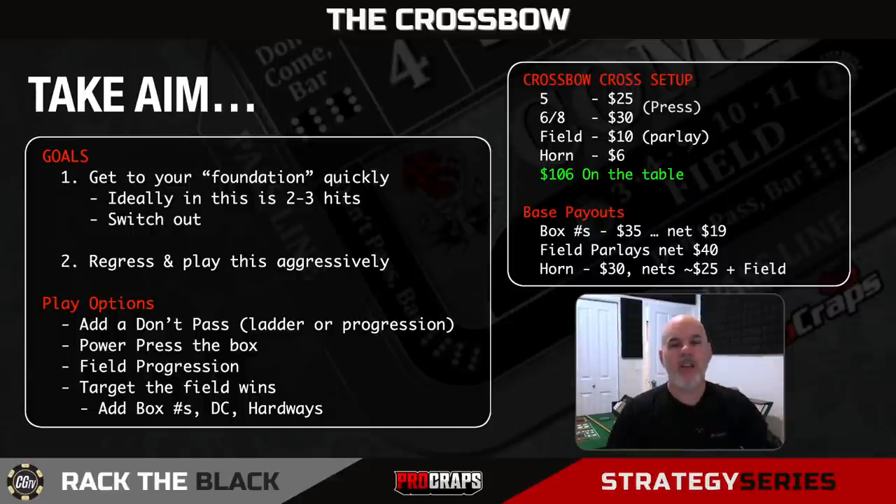The box numbers we're going to press. Because you're going to net $19 out of your box wins—you're going to win $35, replace your field, replace the $6 in the horn that you lose—with that $19 we're going to reinvest it. We're going to put $5 additionally on the five to bring it to $30. We're going to put $6 each on the six and the eight to bring them both up to $36. That makes both those win amounts more on the box for the next hit. You're racking a little tiny bit, which is fine. The profit on the first hit isn't important—it's the second hit we're looking to increase our win percentage on.